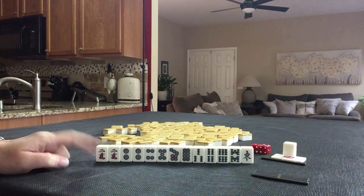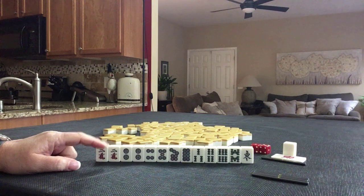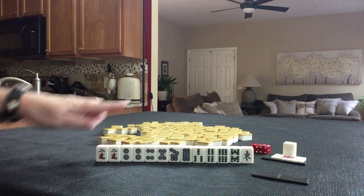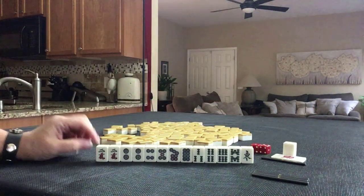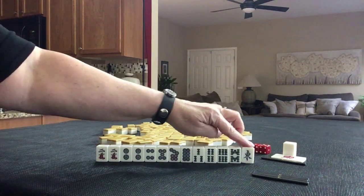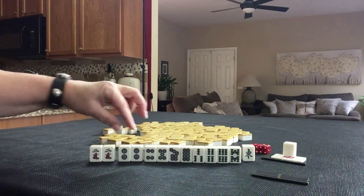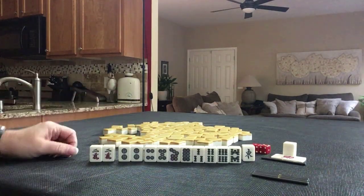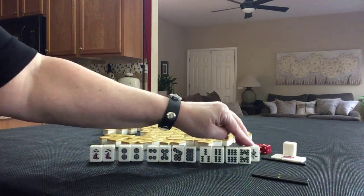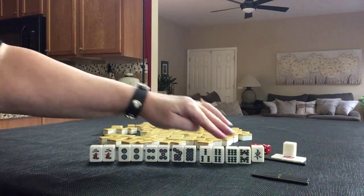If this were my hand, I would play Tanyao, and maybe Ricci, depending on what happens, but Tanyao for sure. Tanyao is when all your blocks are simples, two through eight. We have no terminals, which are ones and nines, and we can just discard that. Here we have a pair, pair. These are both potential pones, three of a kind. Then we have all potential chis — side wait, side wait, side wait, closed wait.